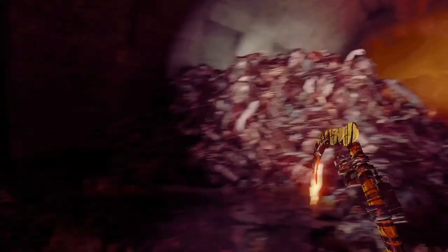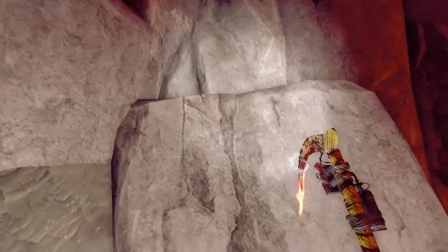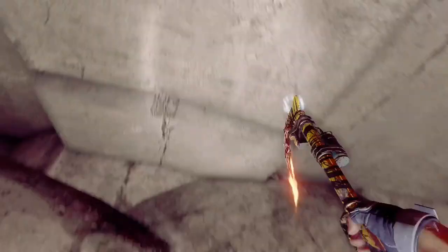That took it out of me to destroy every single zombie and volatile. There are obviously more that can respawn because it is a volatile nest after all. What you guys want to do is come over to this very large stack of volatile corpses, look over here, and jump up onto this mini ledge. What you guys want to do here is jump and repeatedly do it until you force yourselves to the very top — this can take a while by the way.